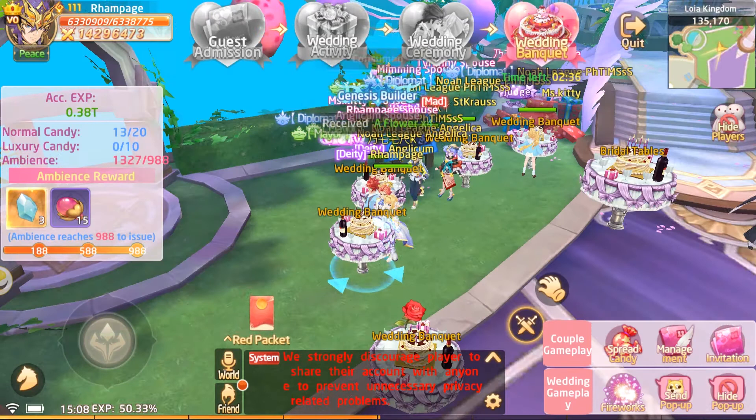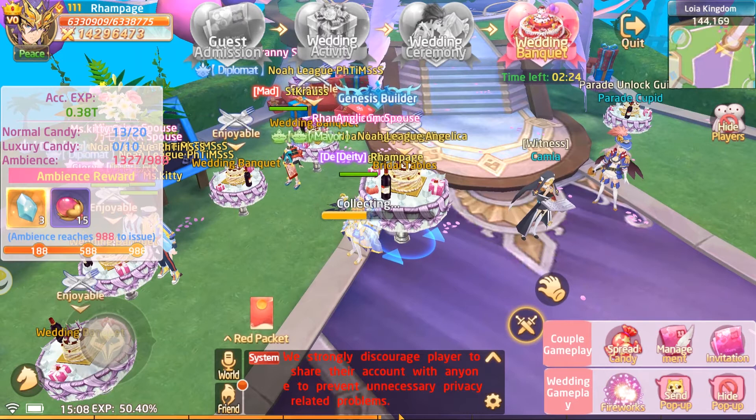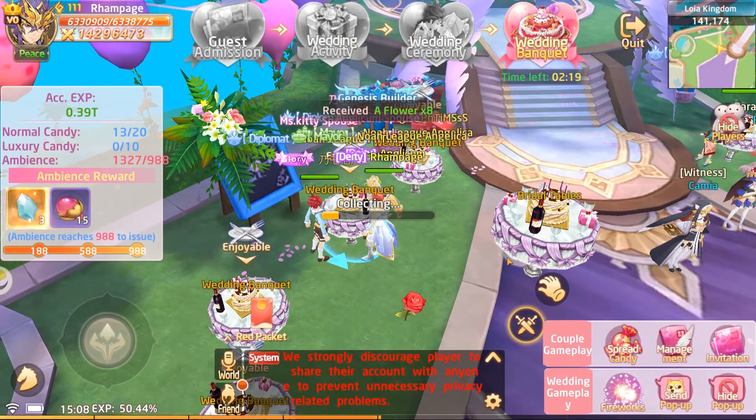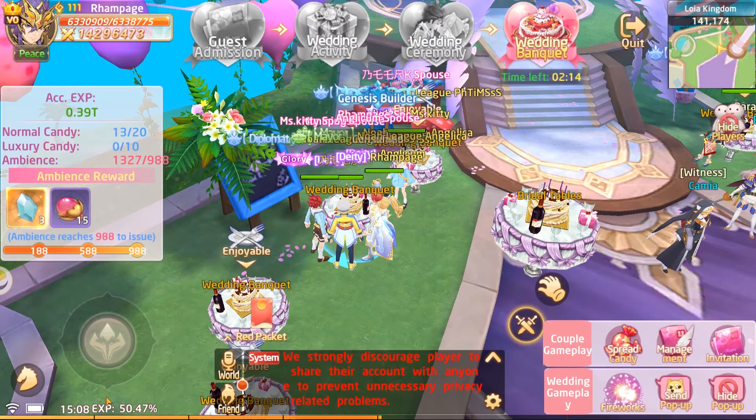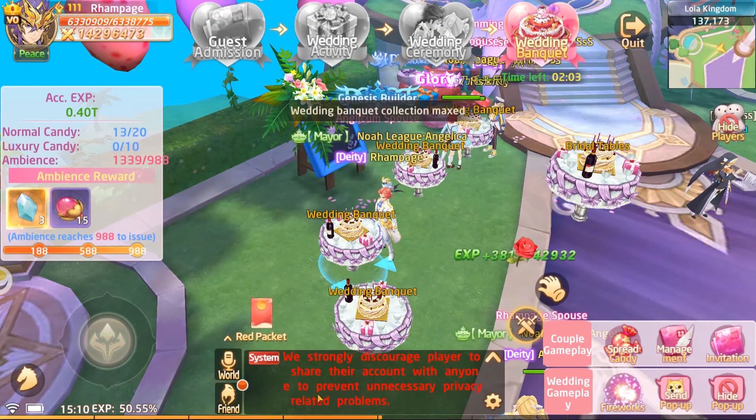Another benefit of attending weddings and parades is that you get a constant experience tick. You can see that green number popping up at regular intervals — that's experience. Anything larger than a 0.01% experience increase is worth doing.